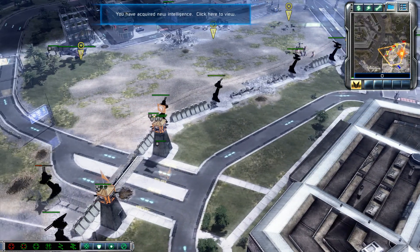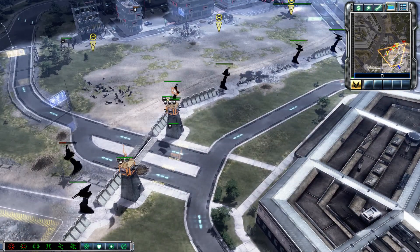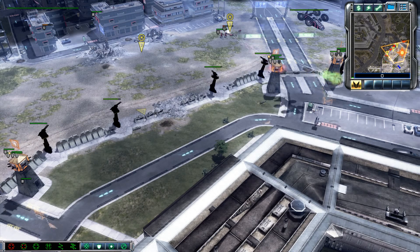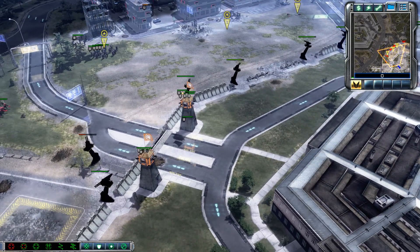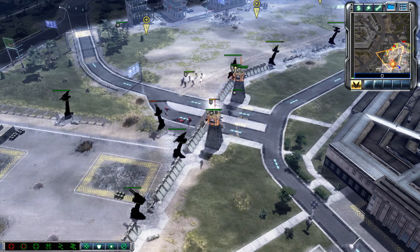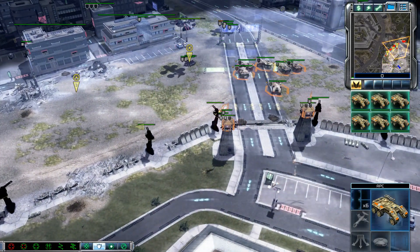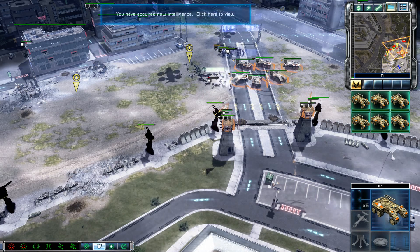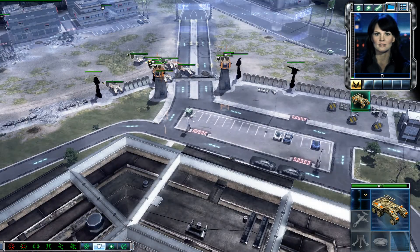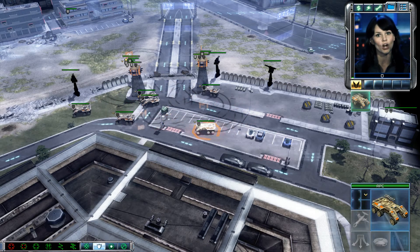Intelligence data updated. Unit under attack. Unit promoted. Reinforcements have arrived. Good afternoon — sorry we're late. We ran into a little resistance across the river. Intelligence data updated. Establishing video uplink. These APCs are transports; they can carry units inside them. You can load and unload troops just like a garrison building by giving a move order into them to load the troops, or by clicking the drop-off button and targeting the ground where you want to unload them.